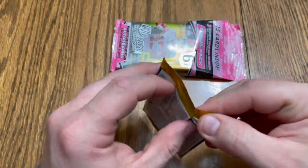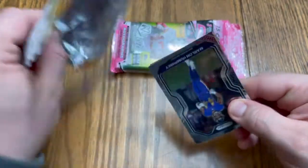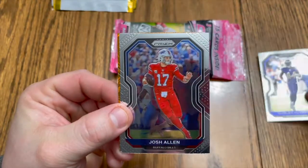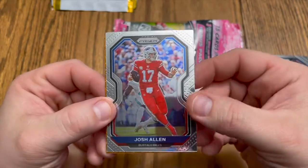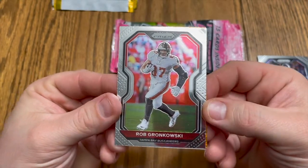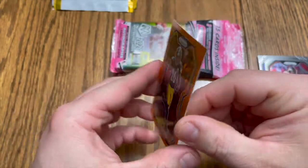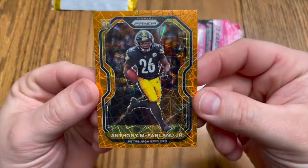So we got a Marlon Humphrey, Josh Allen — very nice card, absolute beast of a quarterback — and Rob Gronkowski. We also have an Anthony McFarlane Jr. rookie card; looks like an orange parallel, very nice.